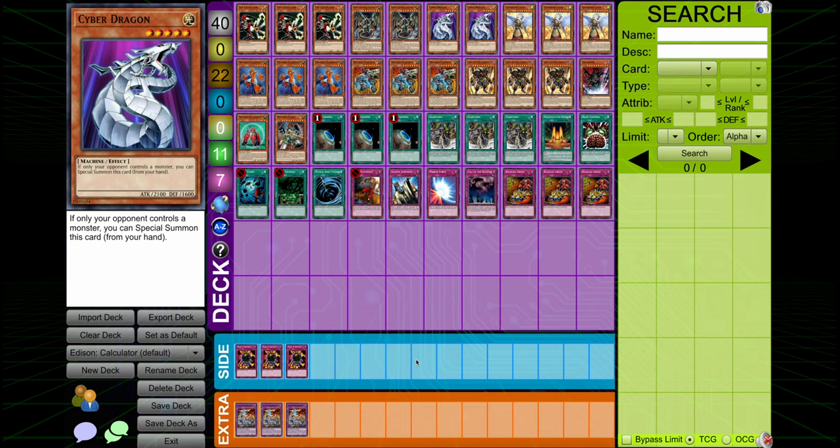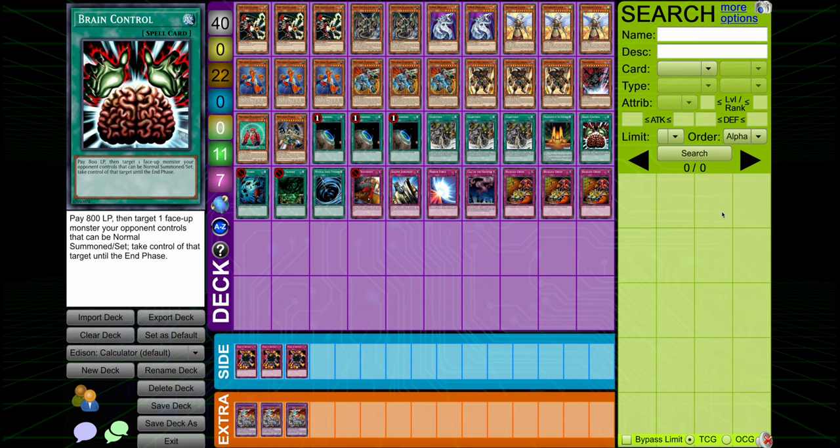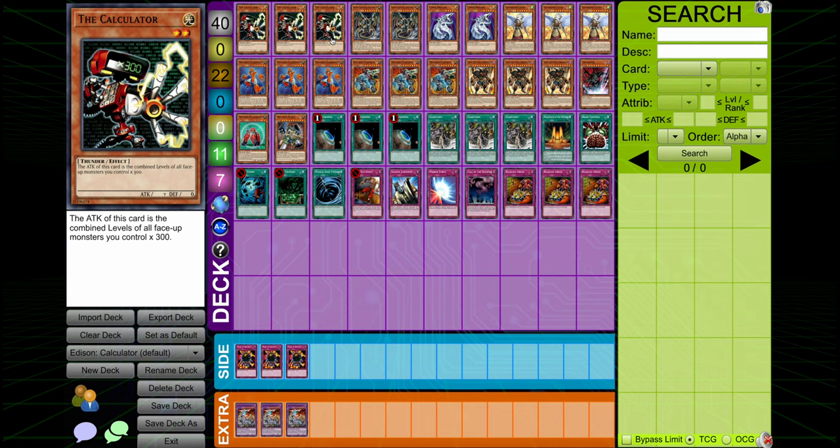Now this here is some good vintage Carpath content. Stupid premise, too lazy to build a side deck, too lazy in fact to even fill out the extra deck despite main decking Brain Control. So as you can see, we are playing the Calculator deck today. For those of you who don't know, this is kind of a card.